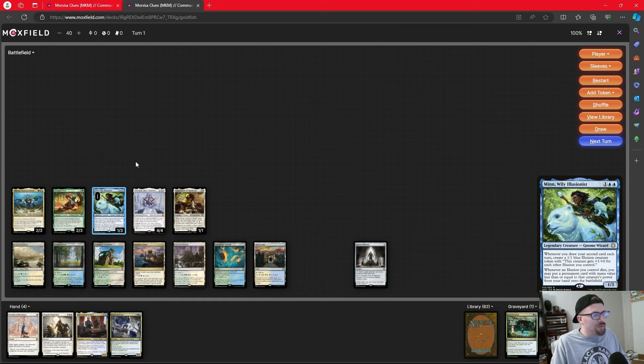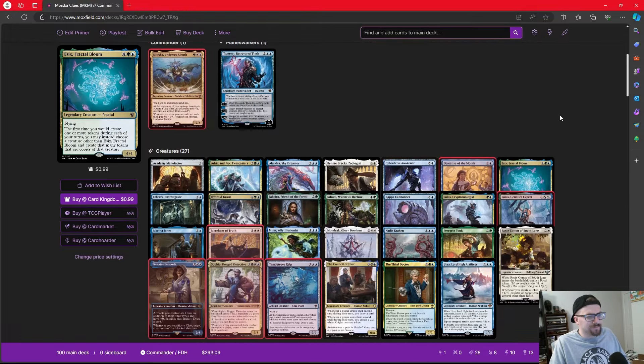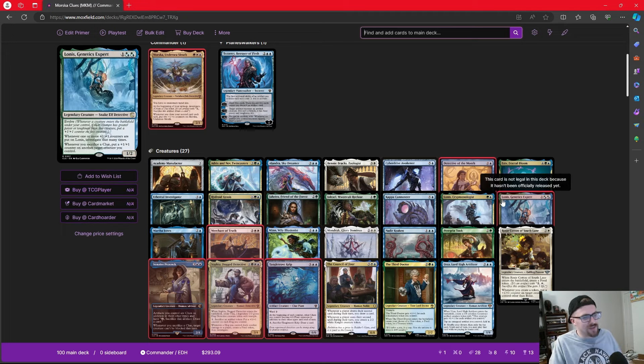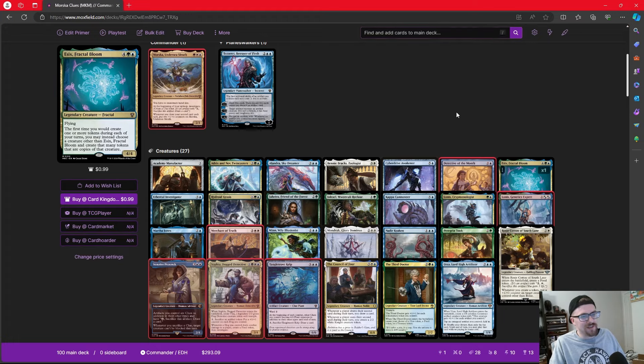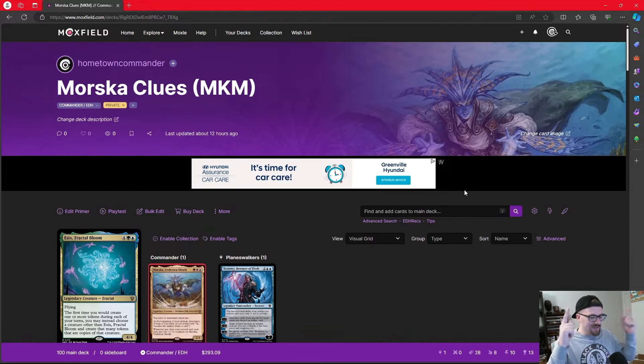I'm really excited about Morska — this is the pre-con I chose to get this time around. I've been trying out Urza in the Esper space with constructs, which I enjoy, but moving into Bant lets me take some of those cards and play artifact fun in different colors. Cards like Kappa Cannoneer, Adrix and Nev, and Esix are really fun to play. Let me know what you think of Morska and clues in the comments! My 10-card upgrade video is also going up today — I hope you enjoy it, and I'll catch you next time.